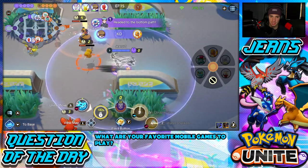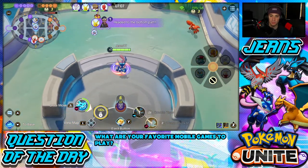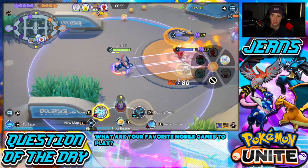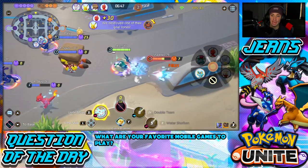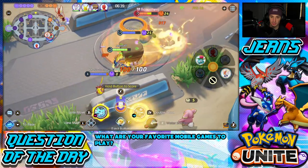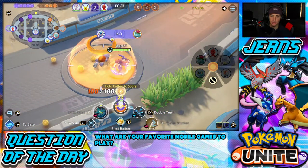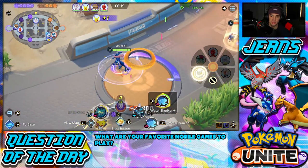Heading to the bottom lane — Pikachu's coming with me. Quick Corphish kill and we're already at the bottom lane. Moving back Charmander — you cannot fight that. Get out of my game! Scoring nine points. Why is there a Froakie in master tier? That's rough. Letting the team finish off Drednaw while we push this lane. Using my Unite Move — two KOs, make that three. Scoring more points. Get him out of my game!